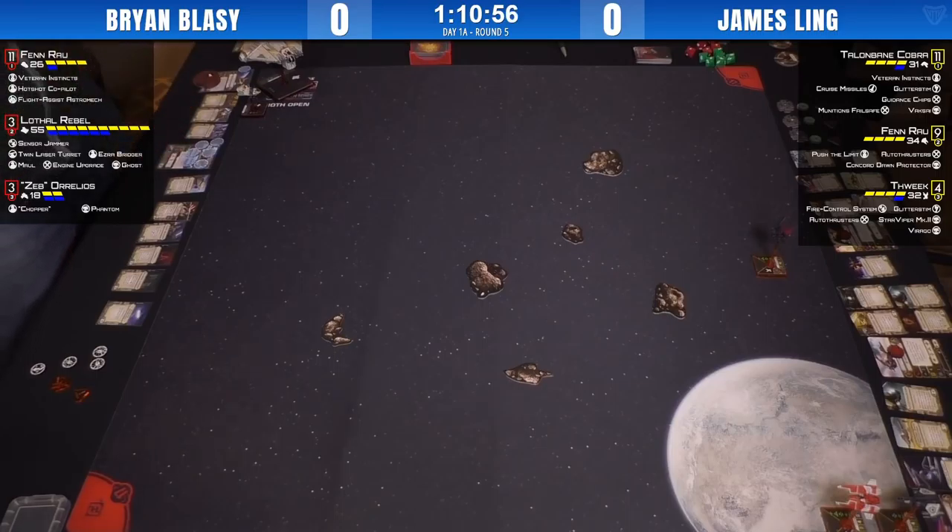I don't completely agree with Brian's choice for opening here — he's putting himself in the wide open, which means by the time he moves his big base ship and boosts a couple of times, if James dances in the rocks he's going to get those obstructions. Obstructions only help the aces and hurt the Ghost.